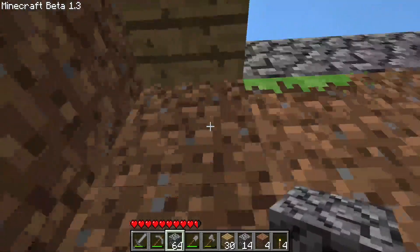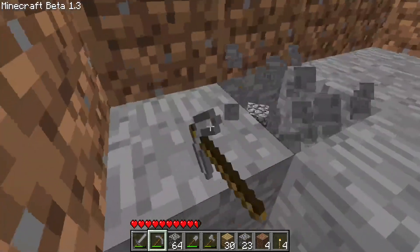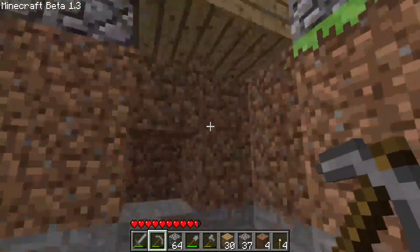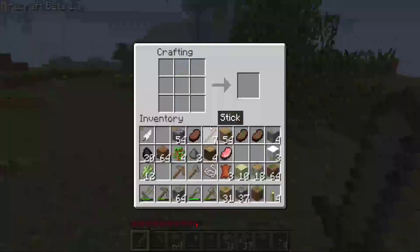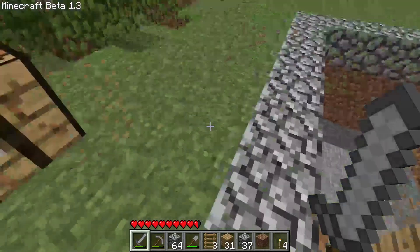I'm gonna go down one more because I want to have room. Down here I'm gonna keep the basement floor like this. There was iron below me — that's nice! I can't get out because I didn't make a ladder. Let's make some ladders — a couple of them. Let's go to 20 and 40 for sound. That should be good.